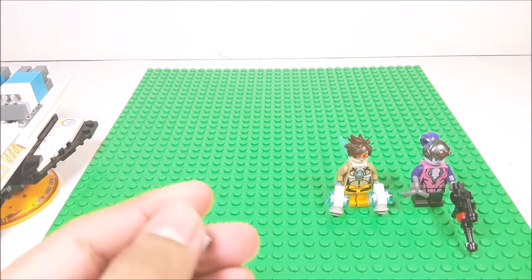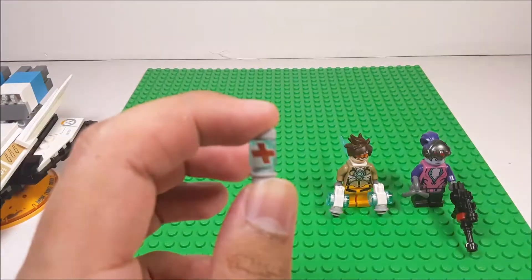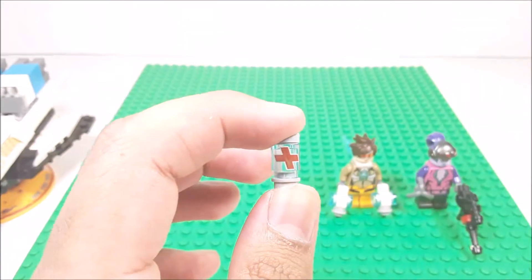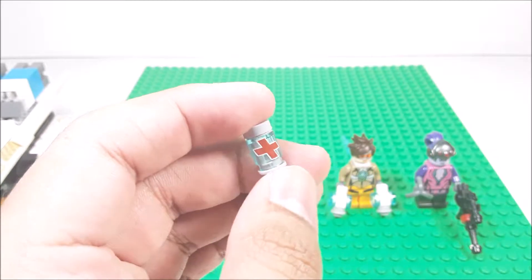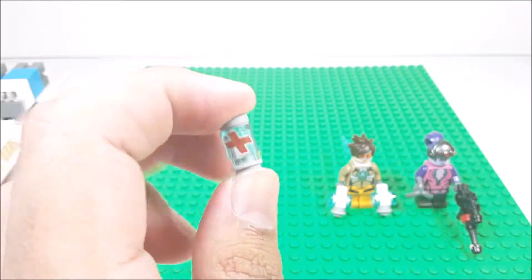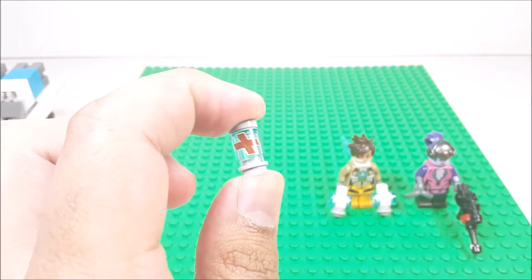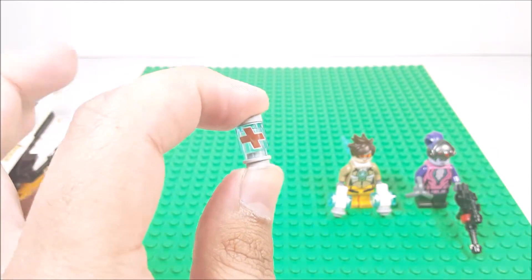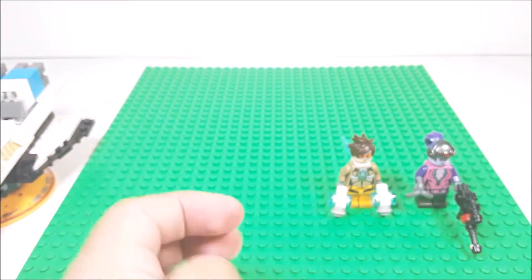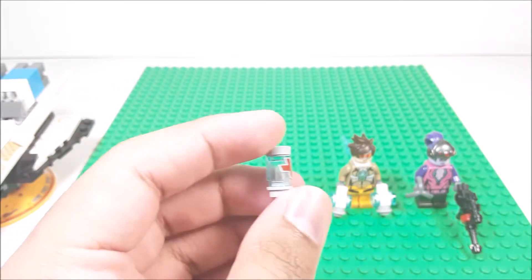Starting off, we have a little heal canister right here — the little heal can from the game. Here is the little heal canister right there, like in the game. This is the printed pieces, so thank god. If you guys already played Overwatch, it did give you like a little bit of health if you're running low. I wish they could put like a little med kit, a medikit on the actual build of it, to give you more HP. So yeah, I kind of do like this one.